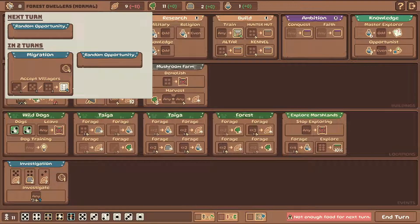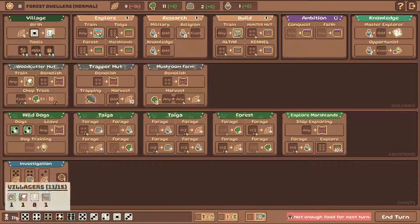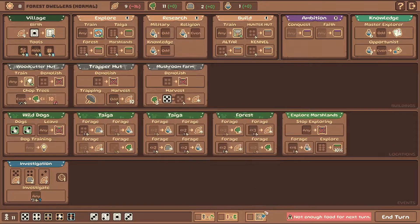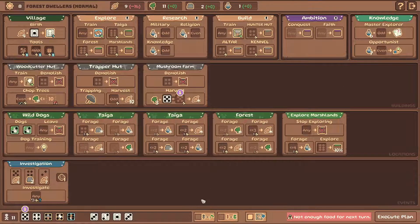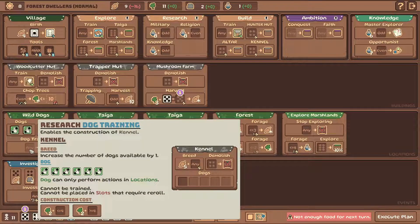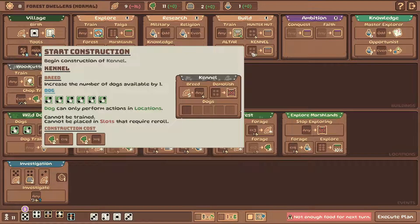We're going to have migration soon, so we're going to be able to put three villagers in and get another villager. How many do we have? Eleven. I need to breed one more and then we can stop breeding. We need more sixes. I guess you can put two fives in here and that's going to be good enough. Ten is still good enough to keep going. And we got the wild dogs back - now we can build the kennel. Kennel is going to be good. We can start training the dogs.